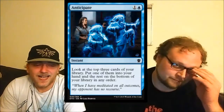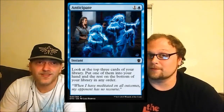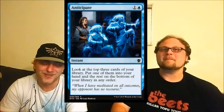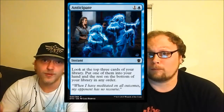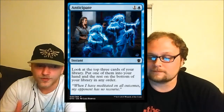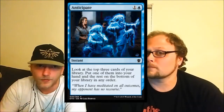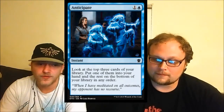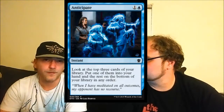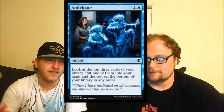Tony's excited for Anticipate — he loves this card. Disclaimer: you can bash me in the comments, but I've playtested and I think this is better than Dig Through Time because it's going to be relevant on turn two and turn six — any turn. It's two mana instant speed: look at the top three cards, take one, put the rest on the bottom. It also helps fuel Dig Through Time. It's only one blue mana and one generic, so it's very splashable.